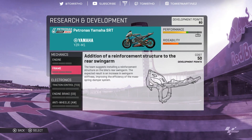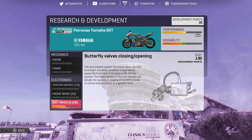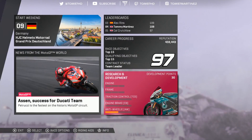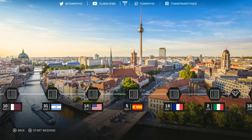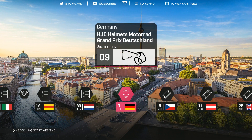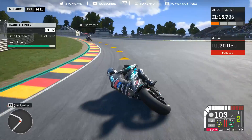Overall things are pretty good. In terms of bike upgrades, we're going to put one on today for this race — it's going to be the anti-wheelie upgrade, because it's something I've been struggling with quite badly. Hopefully that'll make an instant improvement. We're at the Saxon Ring, one of my favorite tracks on the entire calendar and one I'm very much looking forward to. We're going to jump into practice as usual, take care of the practice programs, then move into qualifying and hopefully jump straight to Q2, then on to the race.